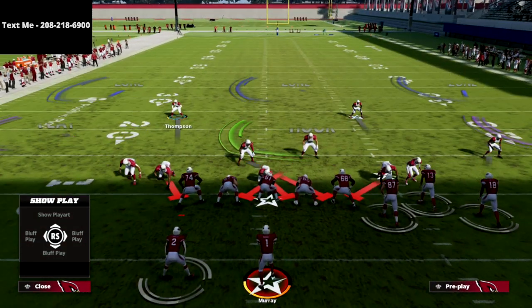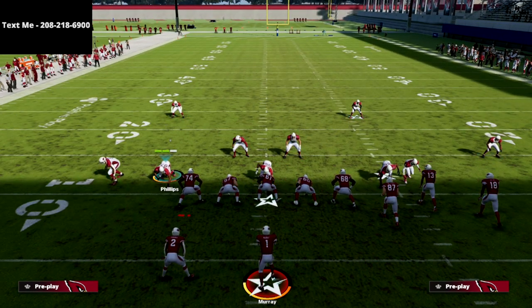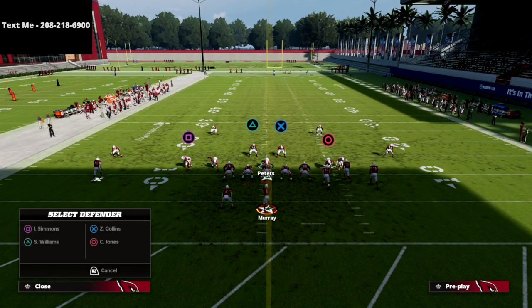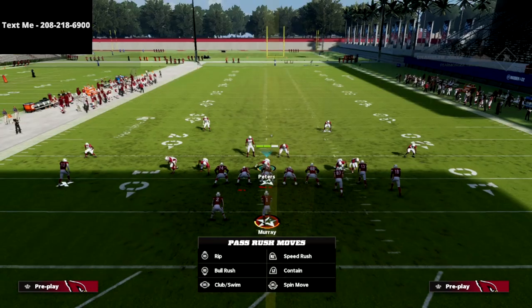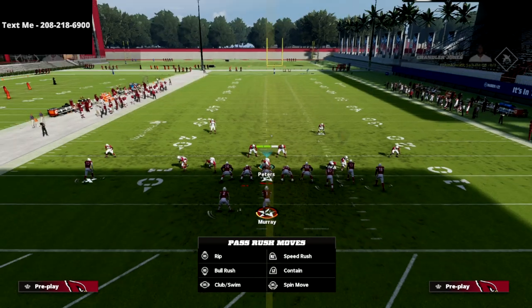The way we're going to work this blitzing concept is we're simply going to spread our defensive line, and then I like to pinch my linebackers. You'll notice that's going to move Simmons to the outside just a little bit. From there, I'm going to globally blitz my linebacker — specifically the right outside linebacker. Hit right on the directional pad and then flick the right joystick to the right to blitz Isaiah Simmons.